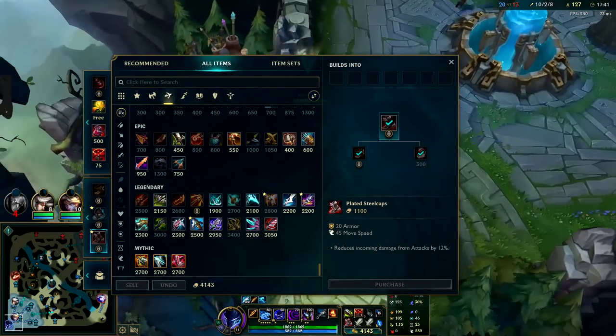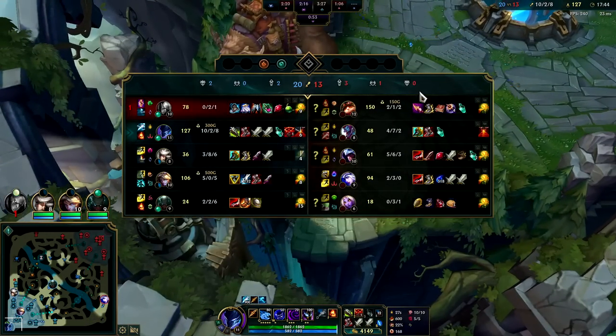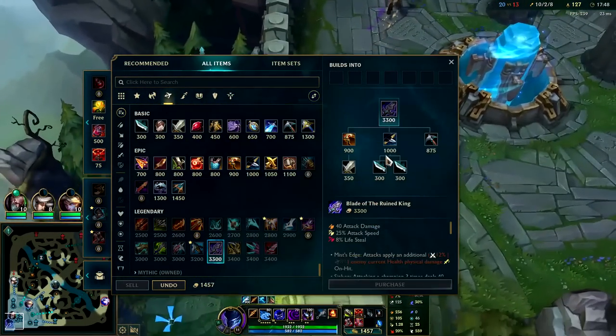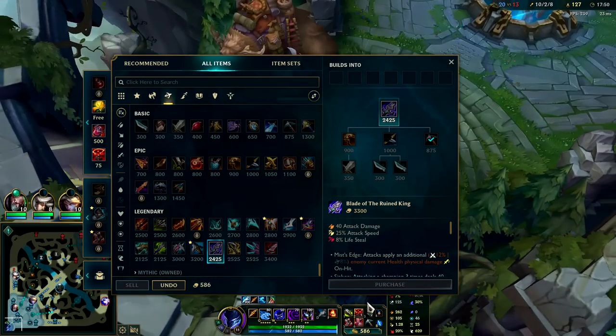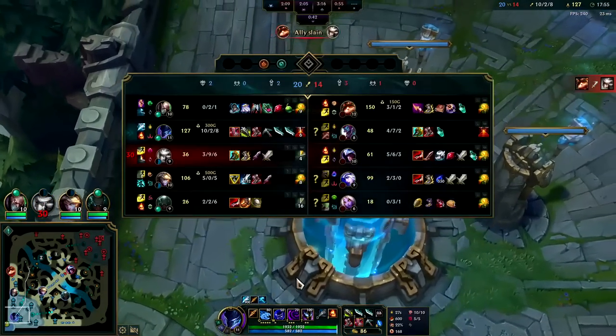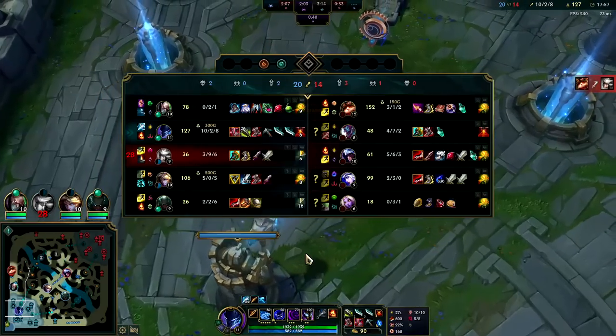I also didn't spend my gold — he has more gold spent than me. Trolling. We go Shield Bow next. You really don't want to be dying like that when you have a bunch of shutdown gold. Teemo just got like a thousand gold for one kill.